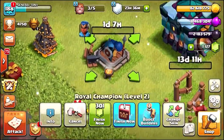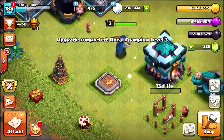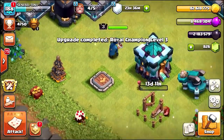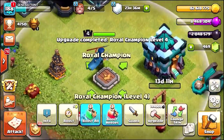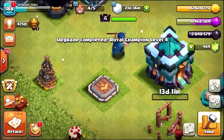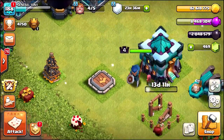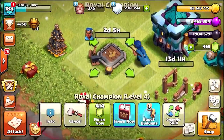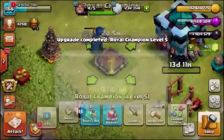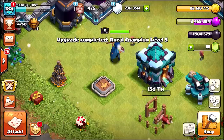Level 2 to level 3 — 301 gems — and we have got ourselves a level 3 Royal Champion. She's going straight to level 4. There's 357 gems and we've got ourselves a level 4. That means we're just one level away from getting a level 1 ability. 144,000 Dark Elixir, 414 gems, and a level 5 Royal Champion is here.